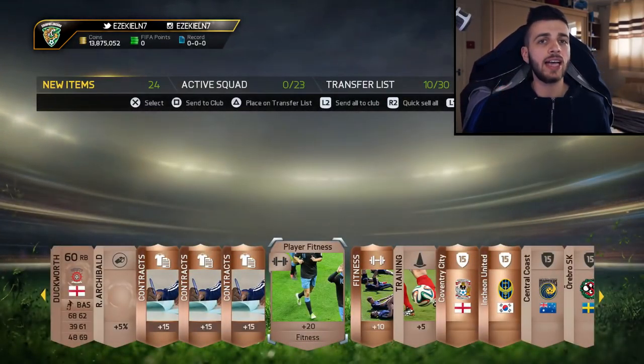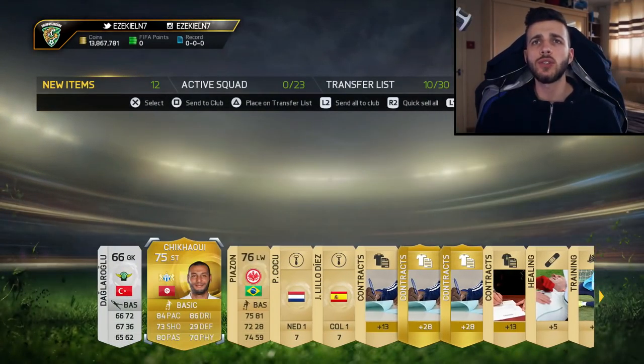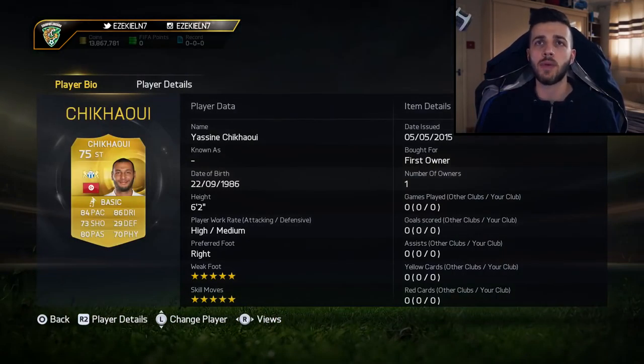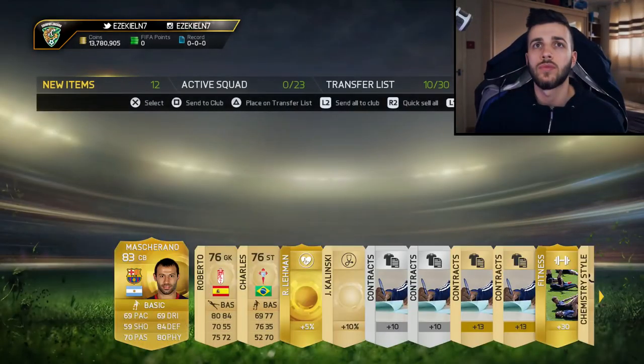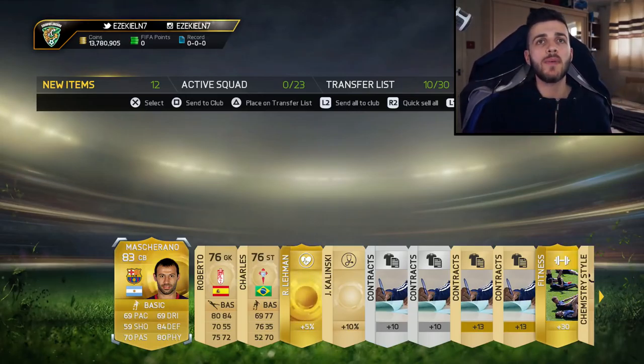Let's see if we can get Kane, Hazard, or even a silver purple if we get really lucky. First pack — wow, it just feels so much better when you see gold on the screen. We get basically the cheap Ibrahimovic — five-star skills and weak foot with 84 pace. Then it looks like literally the same pack again because he was right at the start of the previous pack too.